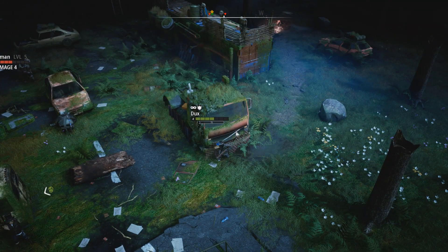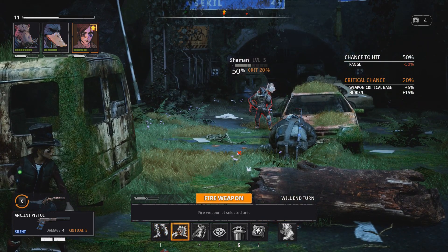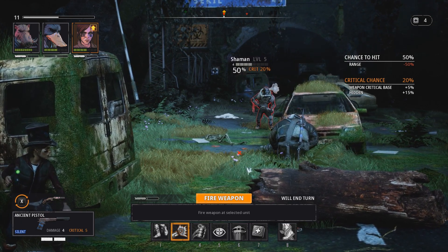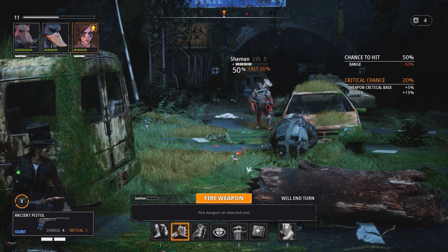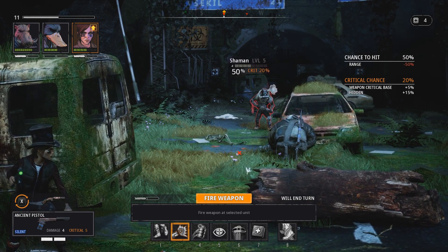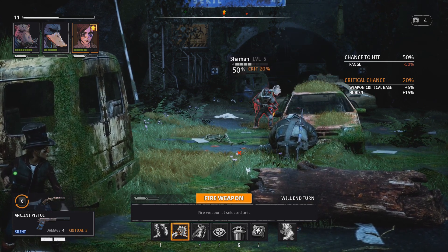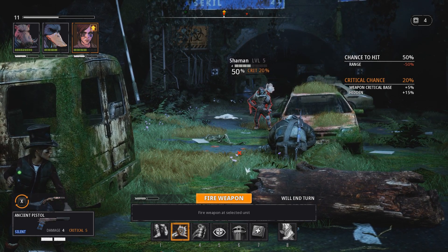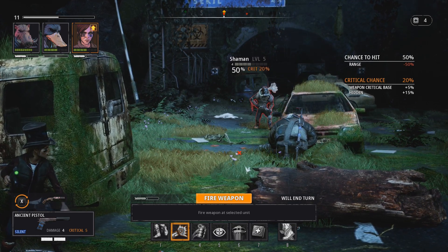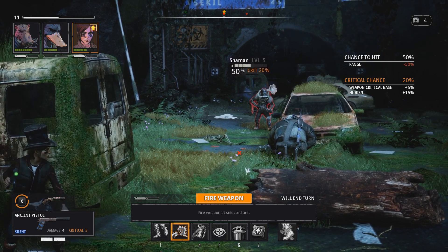We've done it — we hit him, no crit, that's fine. One thing that doesn't really jive with me about XCOM 2 — I love Enemy Unknown, but XCOM 2 sometimes throws a curveball and it's like, why did that happen? At least with my time spent here with Mutant — I'm just going to call it Mutant, its name is too long — everything seems very easy to understand. Very straightforward. I like that.